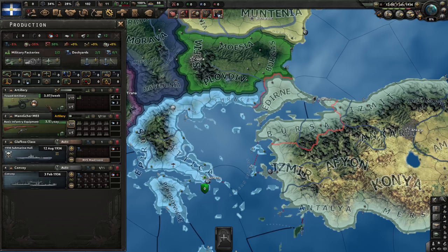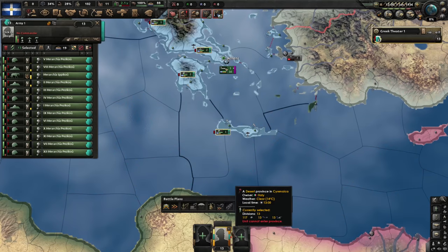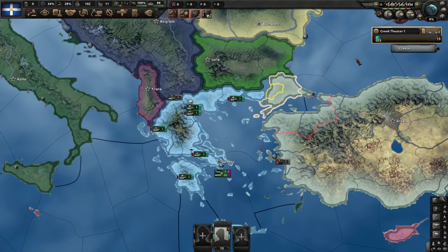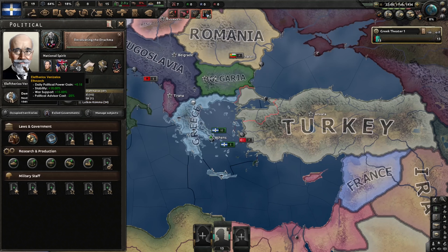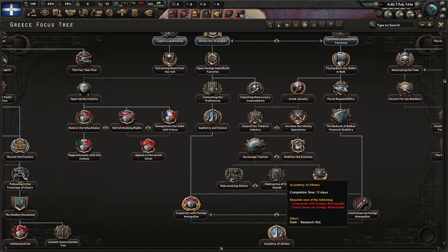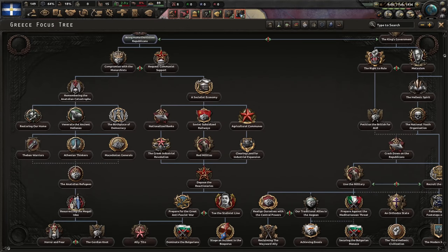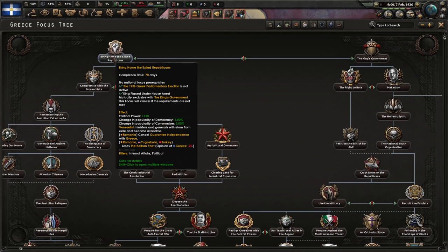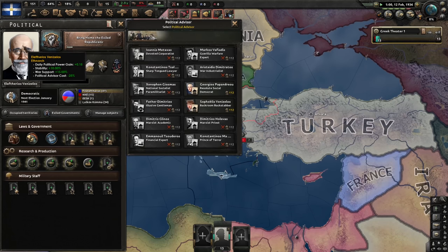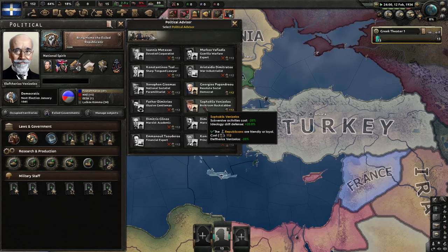We'll be using infantry plus artillery - that's pretty good. We start with a decent-sized army, nothing too great but sufficient. The election has happened and we got a very good leader: lots of political power and political advisor cost reduction - wonderful. There are two things we want to do: take this path down to the research slot and also become communist. Let's bring home ex-large republicans first for extra political power. I have a bonus to getting political advisors, but none of these are the ones we want.